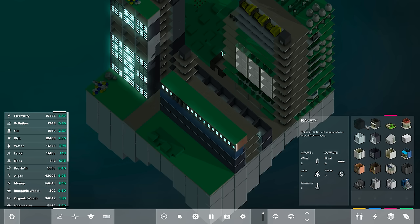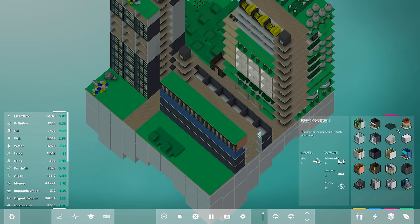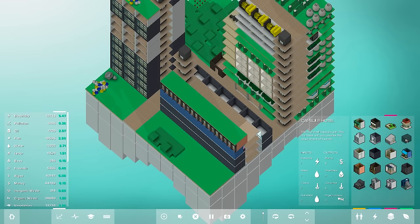Now we've got to decide what to build. We could build a bakery but we don't have wheat — that'll be something to work on. A bar? I don't think we have what we need for that either. Do we have bread? No, because I think we need wheat. Wait — what's this? A hotel! Oh yes, we can do that. Let's just put down one and see what happens.